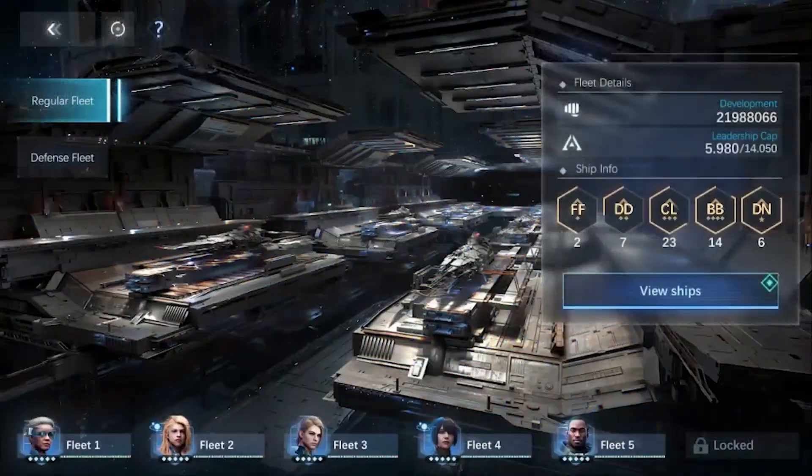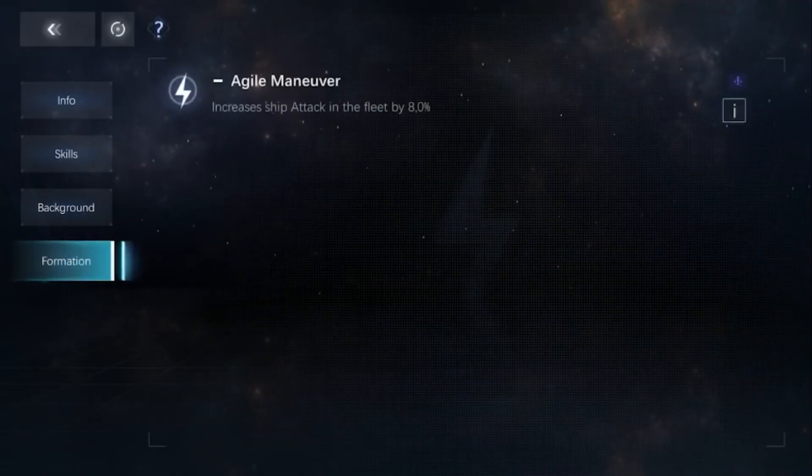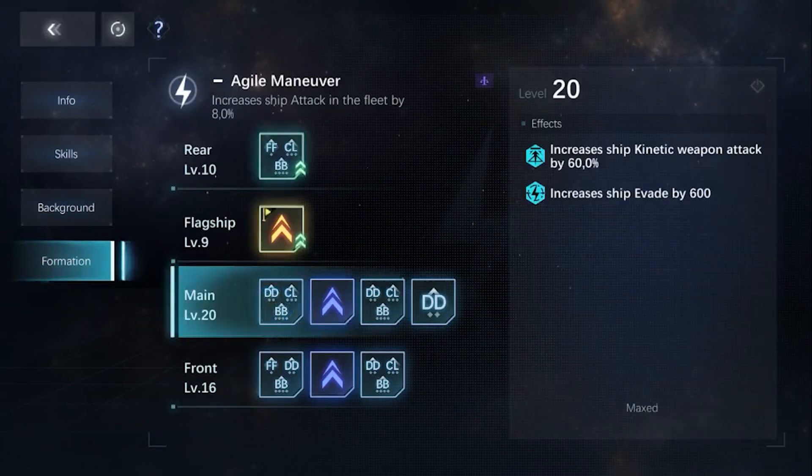It can be said that this is a very strong offensive squad. Regarding enhanced stats, the main row is very strong with 60% increased kinetic weapon damage, much better than other 3 and 4-star Admirals. However, instead of increasing accuracy — which is very necessary for kinetic weapons — it adds 600 evasion points, so the damage can be reduced quite a bit.